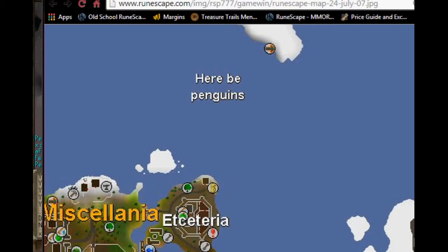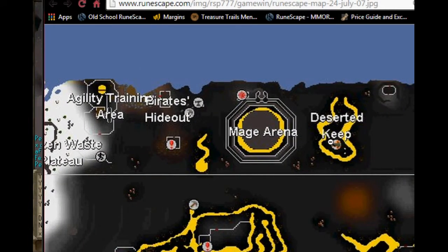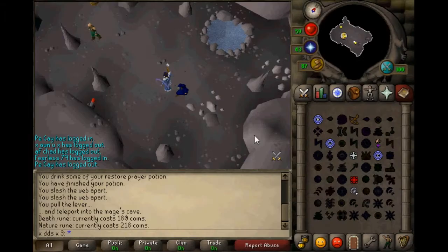Once you've gotten there, you'll tele here when you pull the lever. There's a lever in there. Bring a knife, by the way, before you start doing this — because you've got to slash a web here, and here. So you want to go up, slash the web, go west past the arena, and then you'll see a little rundown shack type thing. Slash the web through there, pull the lever, and that's where we're up to.